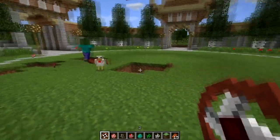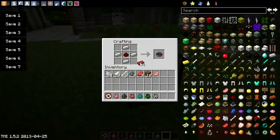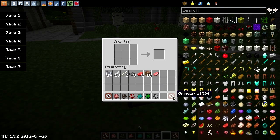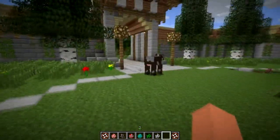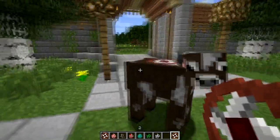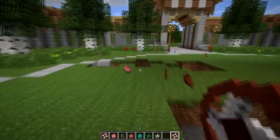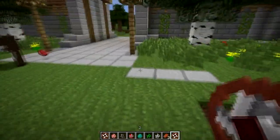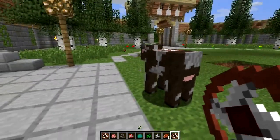The way you craft it is with some iron ingots, bricks, and redstone in the center to create one grinder. One grinder works on one mob and then gets destroyed — you can't take it off and put it back on. You just collect the loot and wait until the mob explodes, which is very efficient but does cost a little iron.